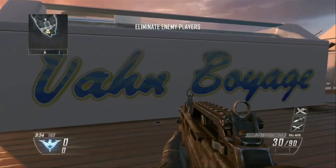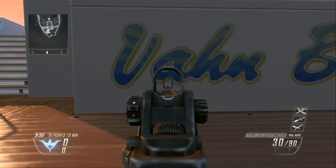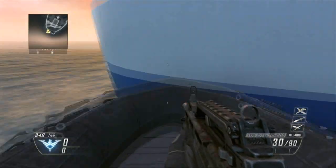There's a lot of easter eggs in Hijacked. The first one should be obvious - Vaughn Bouillage. Vaughn put his own name in the map. Why not? That's pretty cool.